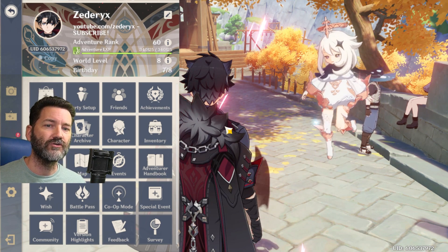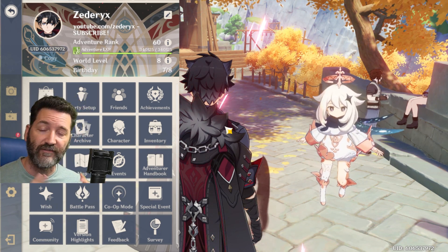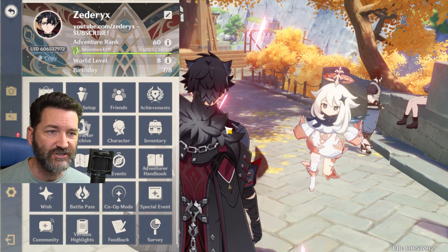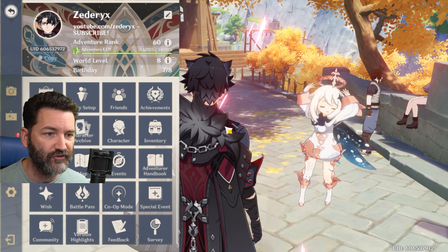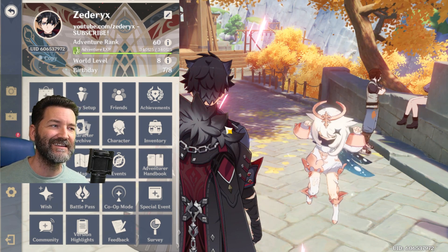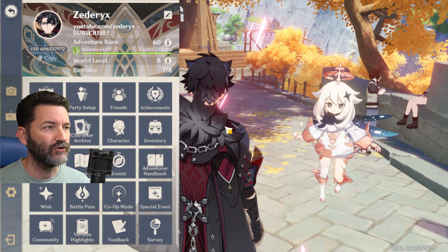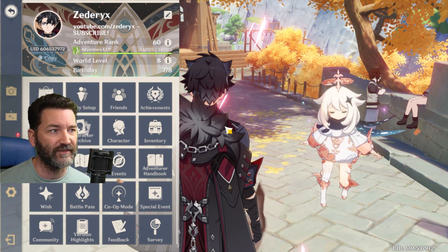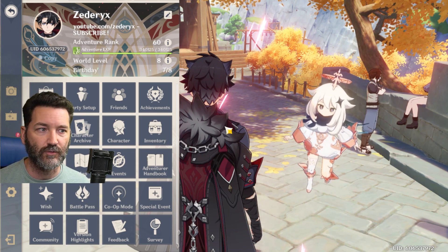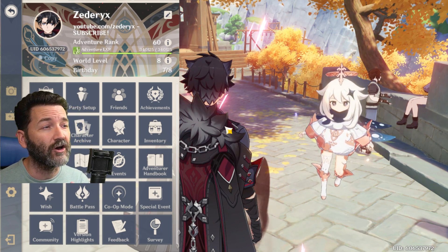The first thing we're going to do is our daily commissions. When you play in single player mode and do your commissions, you have all four characters on your team. You get friendship experience by completing all four commissions individually, then a bonus when you turn them into Catherine. When you are in co-op mode, your friendship experience actually doubles, because instead of getting friendship for four characters, you get a maximum of two. So they give you double friendship experience. We always do all four daily commissions and turn in rewards to Catherine for maximum friendship experience — and we do this in co-op mode.